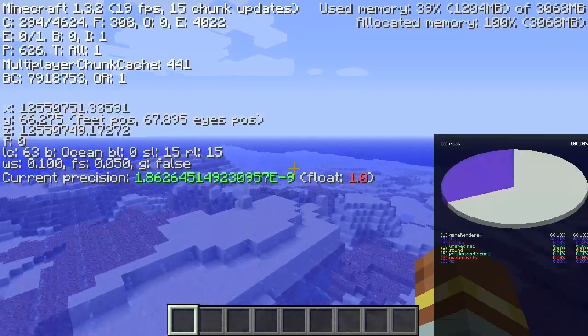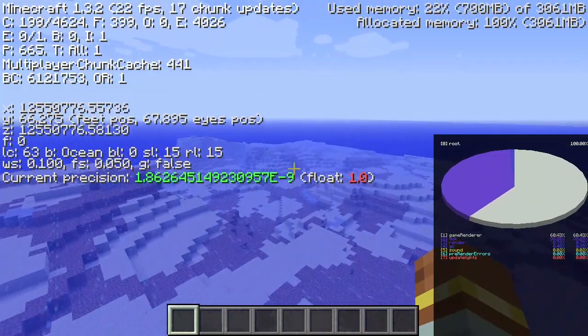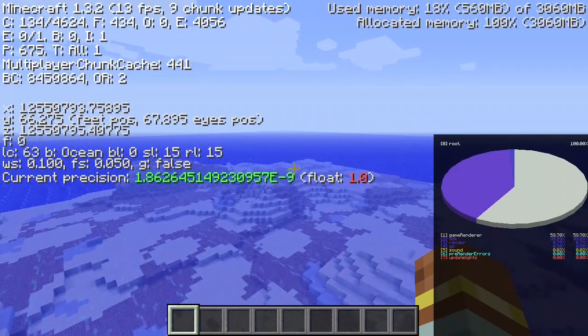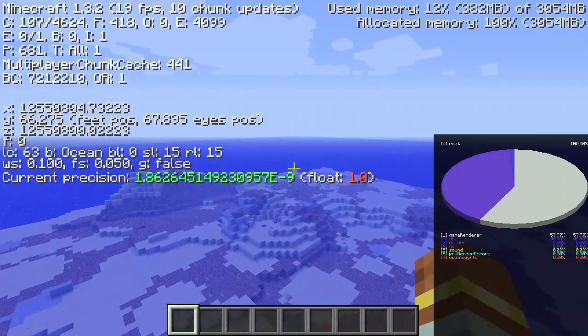Alas, in beta 1.8, the far lands were removed — well, not completely, but we'll get to that later. At the time, it was stated to be an accidental result of an overhaul, when in reality it was actually an intentional bug fix.